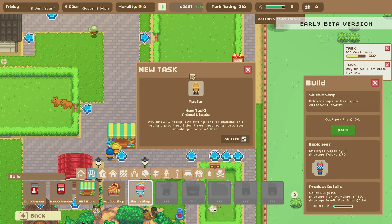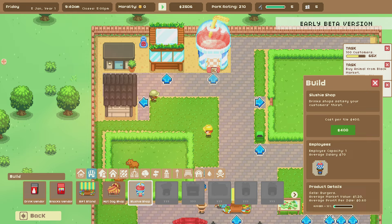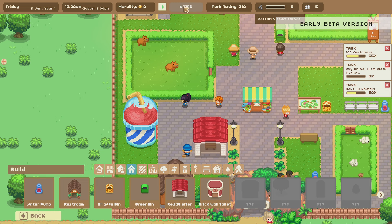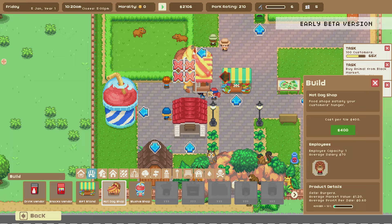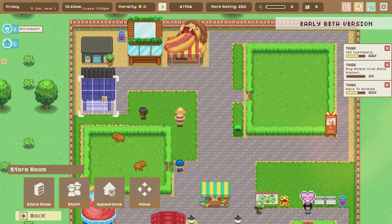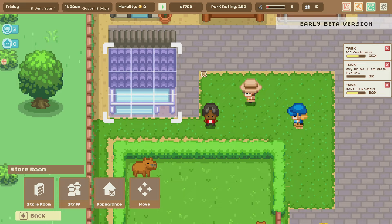There's so much going on. The mayor is talking to us. There's also a new task — 'Animal Utopia': 'I really love seeing lots of animals. It's a pity I don't see that many here.' I'm working on it! The slushy shop can go right here near the entrance to give people drinks. We'll hire somebody. We're at 2100 bucks — food and stuff is how we make our money. Hot dog shop goes right here next to the research building.